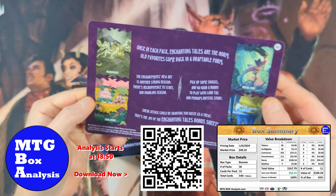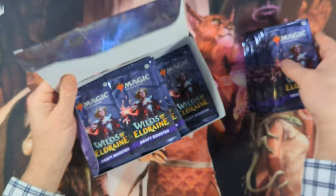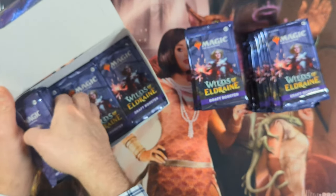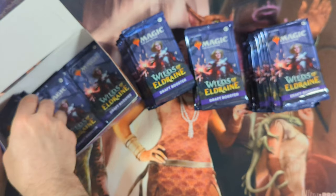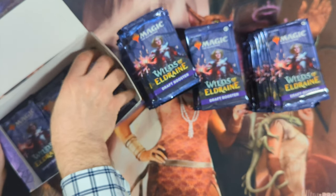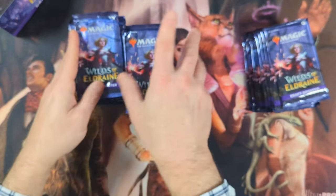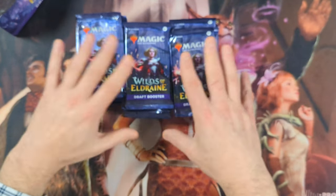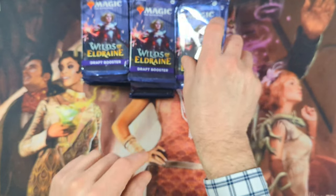This box contains a little insert — nothing really special about it — but here's the special part. We've got 36 packs. They cover the Wilds of Eldraine main set, plus we have the Enchanting Tales subset, which is a set of 63 enchantments reprinted in a special frame. That's where the money really is for this set, so let's see if we can find some of it.